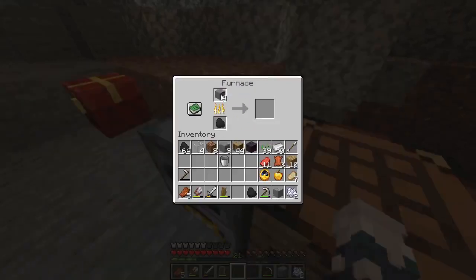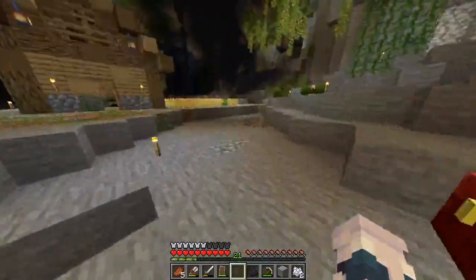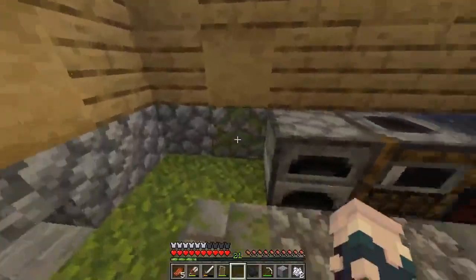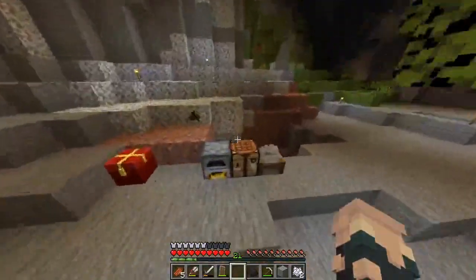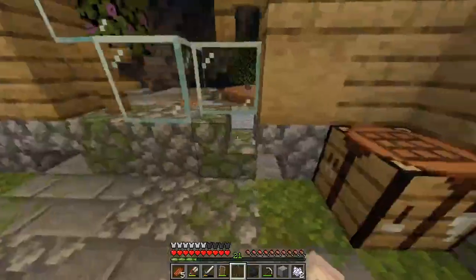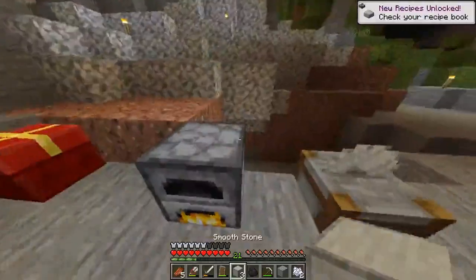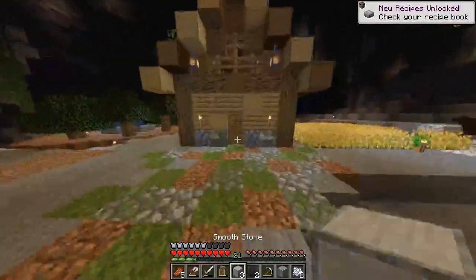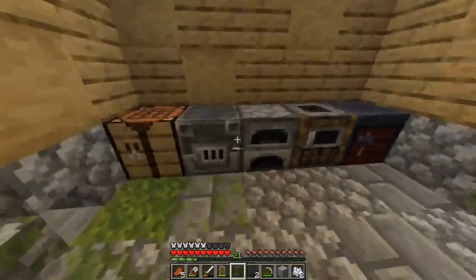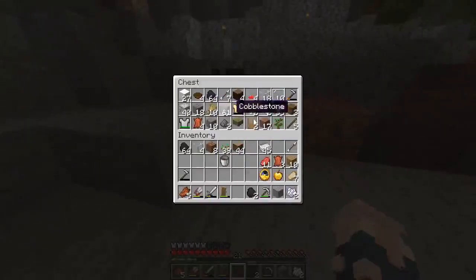I need three smooth stone and some iron. I'll have to wait for that to be done. Then I can place our smithing table there and the crafting table can just stick in the corner for now. I take the furnace, go into here, place that and the furnace — perfect. Then I grab my coal and split it across the furnaces.